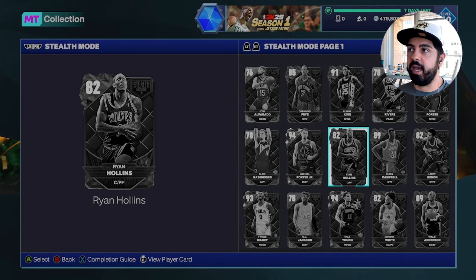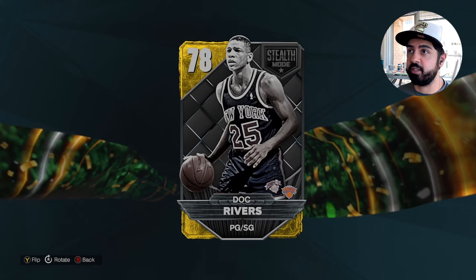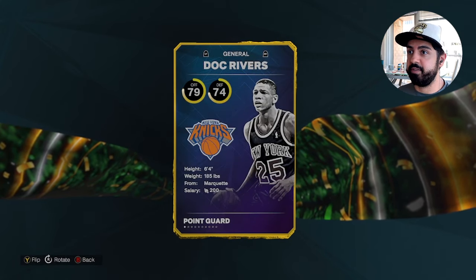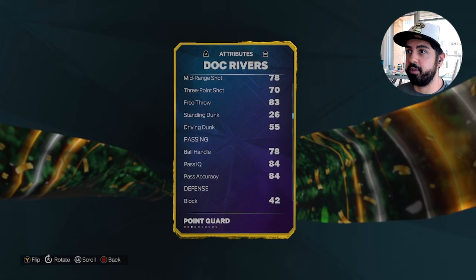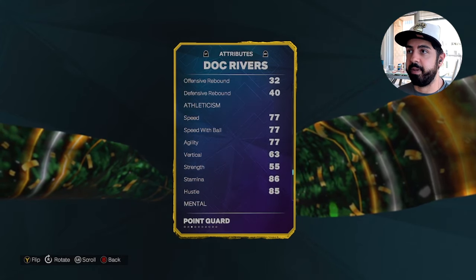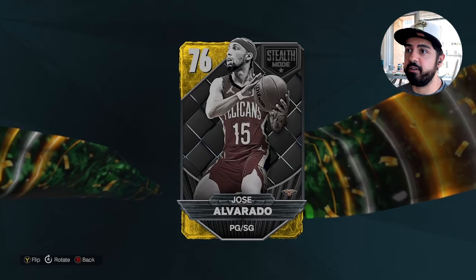Doc Rivers — I didn't even notice he's wearing a Knicks jersey, but I don't think he'll be that fun to use. A 73 three-pointer and 77 speed means this card is a pass for me. I'd rather have Dan Dakau on my team.